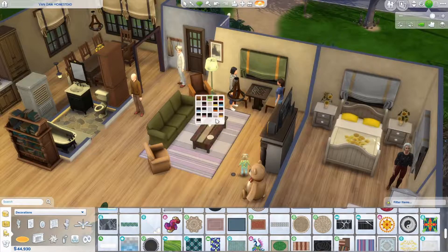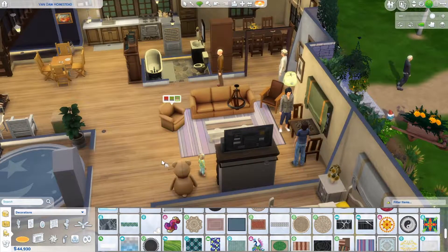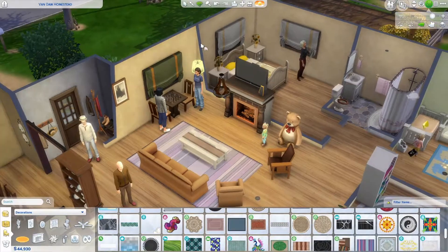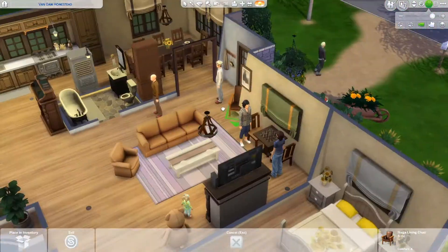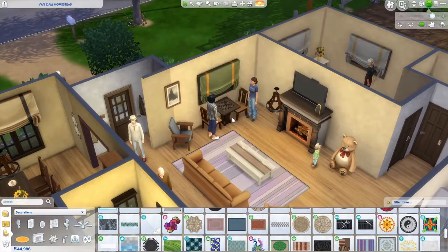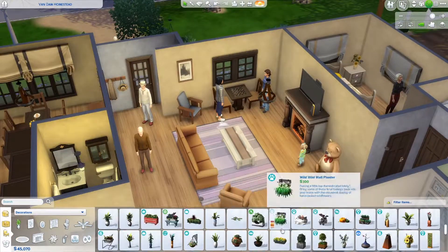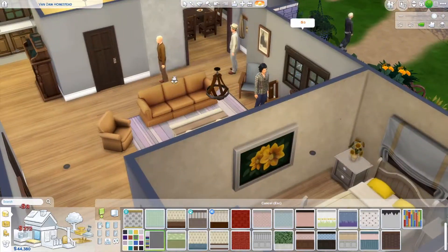I put in a slightly more modern looking rug and then ended up just changing the color of all the furniture. I was like, it's cozy, I don't think we need a super modern looking couch. I ended up getting rid of this weird light, and I also take off the curtains — I'm not a fan of a lot of the curtains this game has to offer. I'd just rather not have curtains to be honest. It's a game, they don't need to keep the heat out like real curtains do.